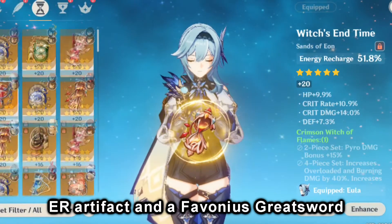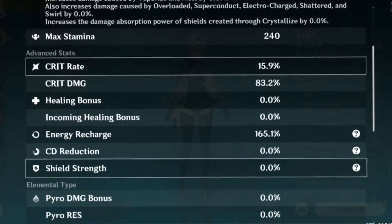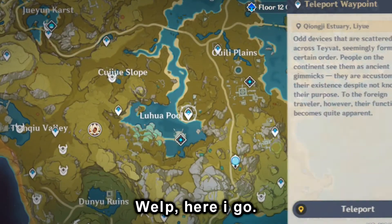I'm going to use just an ER artifact and the Favonius sword to make the testing easier, and here are the stats. Welp, here I go.